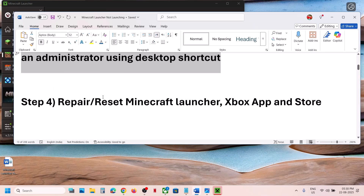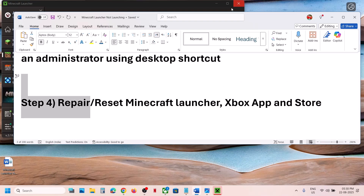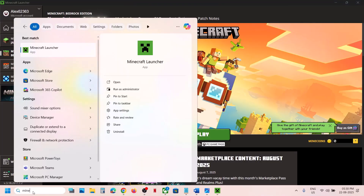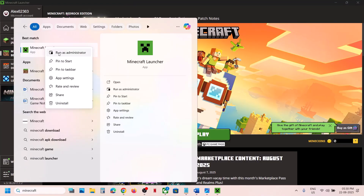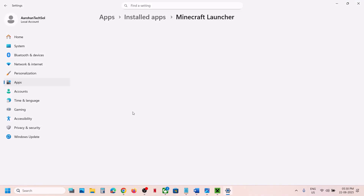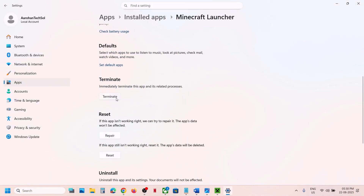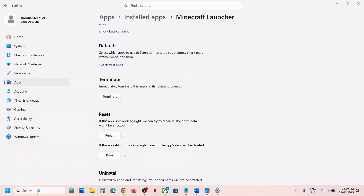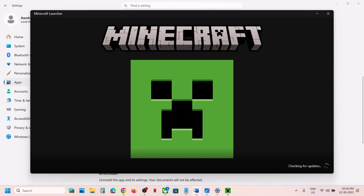If still not working, the next step is to repair or reset the Minecraft launcher. Type 'Minecraft launcher' in the Windows search box, right-click on it, and click on app settings. First click on terminate, then click on repair. Once the repair is done, launch the launcher and check. If that does not work, you can also click reset, and after the reset, try to open the Minecraft launcher again.